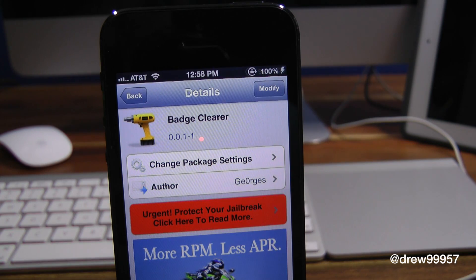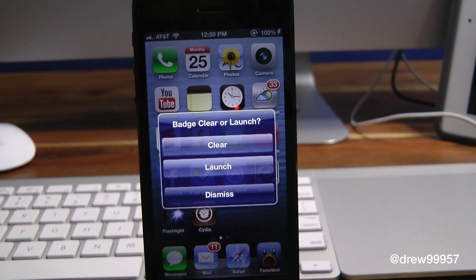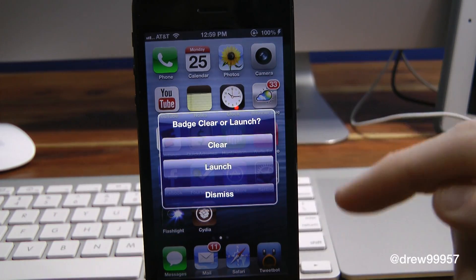Let's get a closer look at BadgeClear. So as you can see, we're on our iOS device's springboard and we have a few badges on our device, such as the actual email. If we go ahead and press on the actual application — this works with any application on your device that has badges — BadgeClear will launch the application.